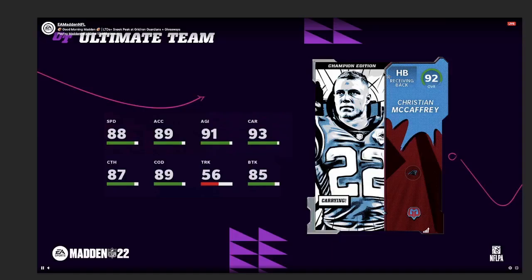We have Christian McCaffrey Champion edition, which is a really cool-looking card art-wise. Only 88 speed, 89 acceleration, 91 agility, 93 carrying, 87 catching, 89 change of direction and break tackle. Again, almost all stats are low 90s or in the 80s, and somehow he's not a great overall. This card does not make sense at all — personally will not be picking this one up either; the speed is way too slow.